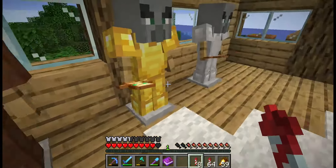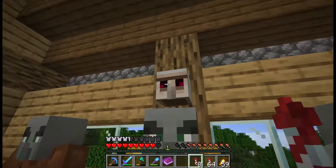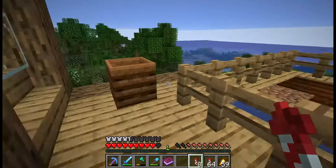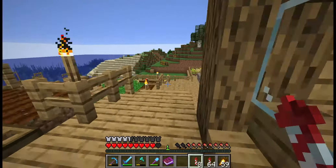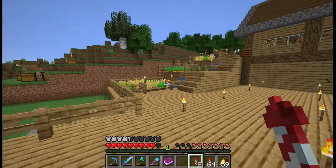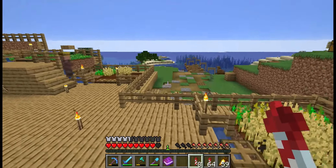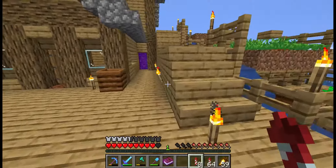I'm going to take it over to the villagers soon and get it all enchanted. And I've got a totem of undying. The plan is we will be wearing a golem head. I've teamed up with a couple of other echo crafters, and hopefully if we can take this out, we will share the loot prize between us, which has got some awesome, awesome stuff.